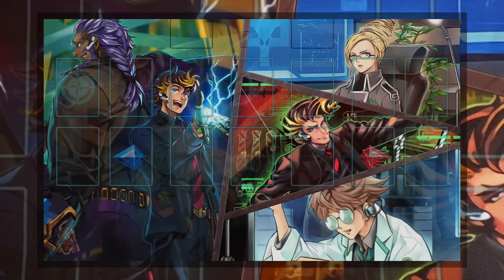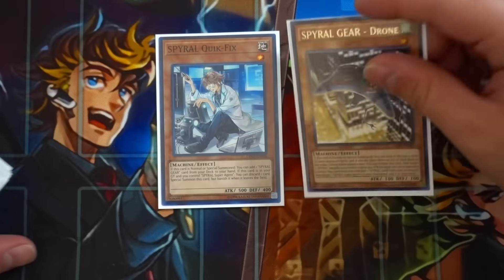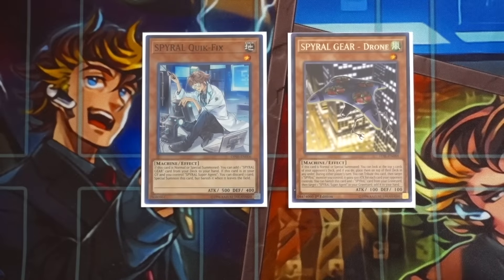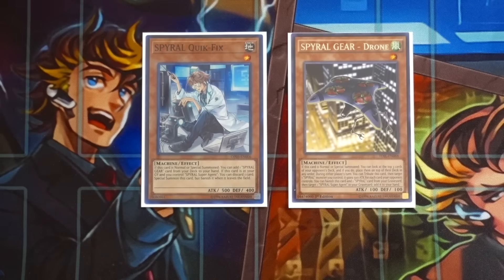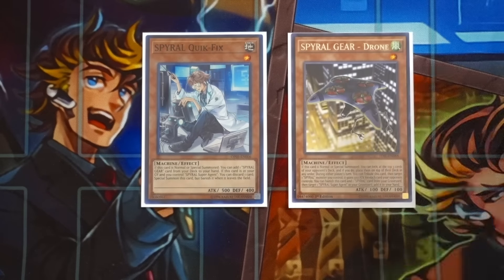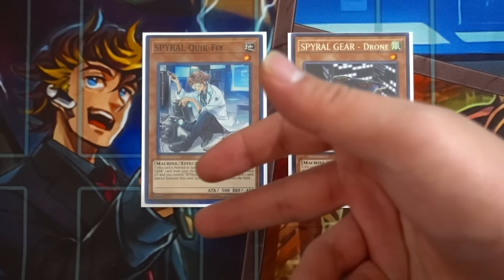Starting with the monsters - you're playing the one Spyral Quick Fix and the one Spyral Gear Drone. Quick Fix going to one definitely slows down the deck a little bit, but you still have Spyral Resort to get access to this card as quickly as possible. With Quick Fix at one, you have to be careful using its secondary graveyard effect, because once it leaves the field this card will be forever banished.